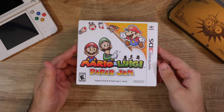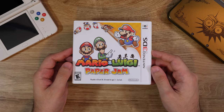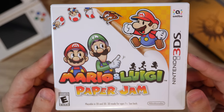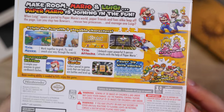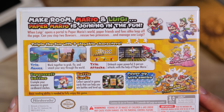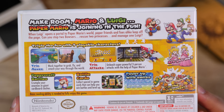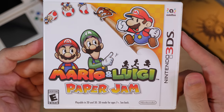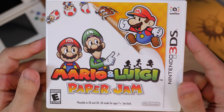Here's Mario and Luigi Paper Jam — I thought the idea of this game was really cool, bringing the Paper Mario and Mario and Luigi worlds together. But from what I've heard, it's not super great. It doesn't take the best parts of Paper Mario or the best parts of Mario and Luigi, and the Paper Mario portions were kind of lacking — they weren't really a very big part of the game even though it's supposed to take advantage of the two worlds. It's kind of disappointing, but I might play it for myself and see.